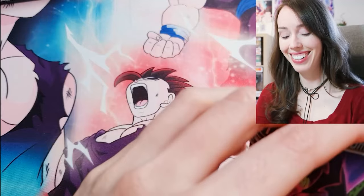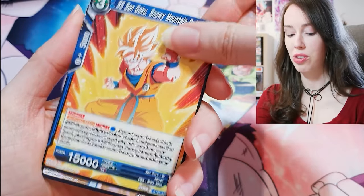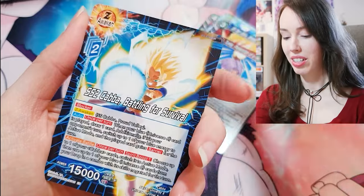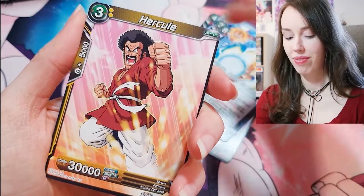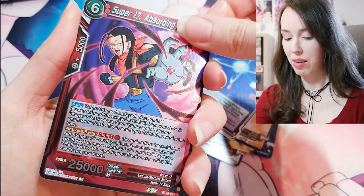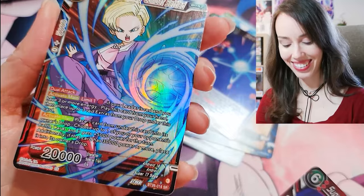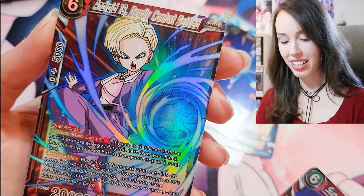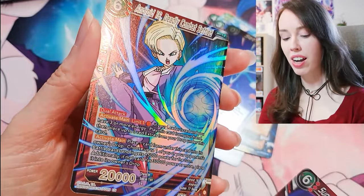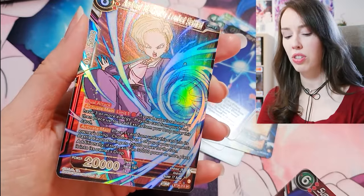Back to Sparking Zero — it's times like this where I really wish I grew up with video games. I've always wanted to be a really avid gamer, but I wasn't really allowed any consoles growing up, so all I had was a Game Boy Color and I played that thing to death. Oh wow, another SR — Android 18, Deadly Combat Settled. This is a bit bizarre to me: why do the SRs have gold foiling and the SPRs don't? That's strange.